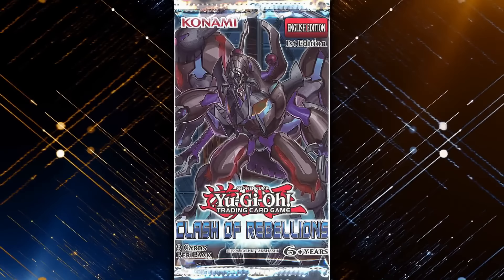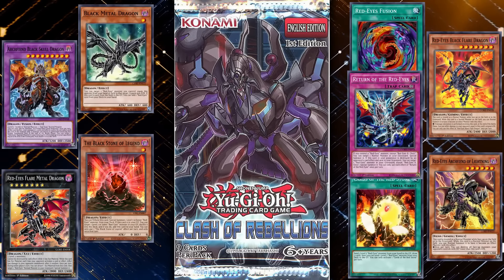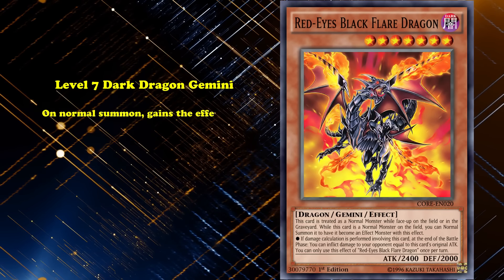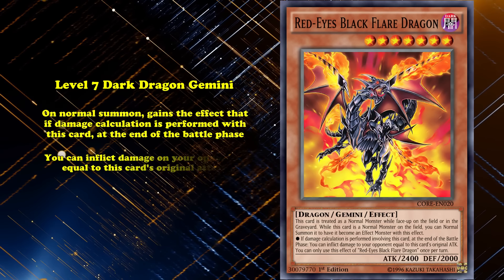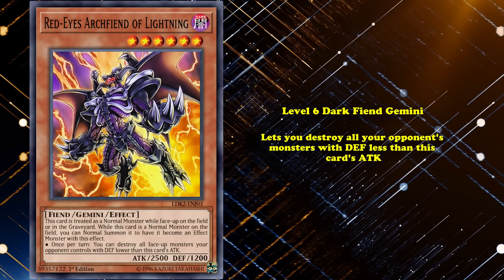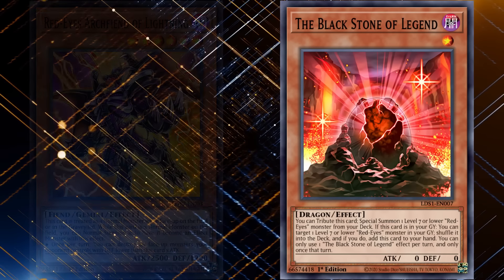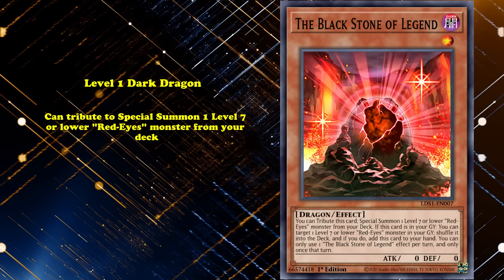It wouldn't be until the next set, Clash of Rebellions, that Red-Eyes would get new support: 6 new monsters, 2 new spells, and 1 new trap card, with 2 of them being Gemini monsters. Red-Eyes Black Flare Dragon is a level 7 Dark Dragon Gemini, who on Normal Summon gains the effect that if damage calculation is performed with this card, at the end of the battle phase, you can inflict damage to your opponent equal to this card's original attack. Red-Eyes Arc Fiend of Lightning was a level 6 Dark Fiend Gemini. That Gemini effect lets you destroy all monsters whose defense is less than this card's attack. The deck also gained a great starter in Blackstone of Legend, a level 1 Dark Dragon monster that you tribute to special summon a level 7 or lower Red-Eyes monster from your deck.